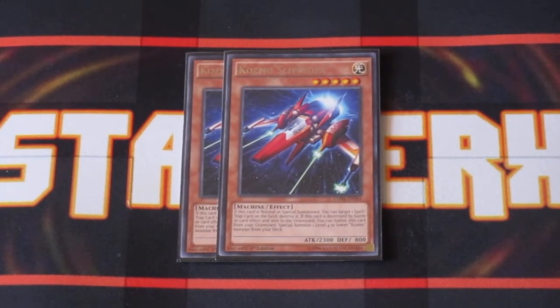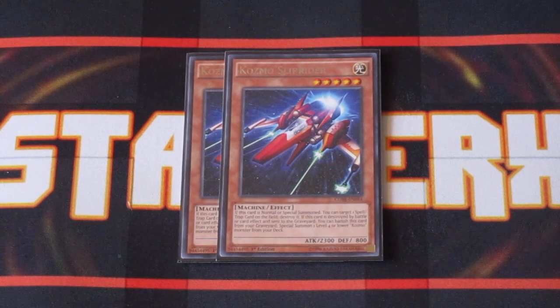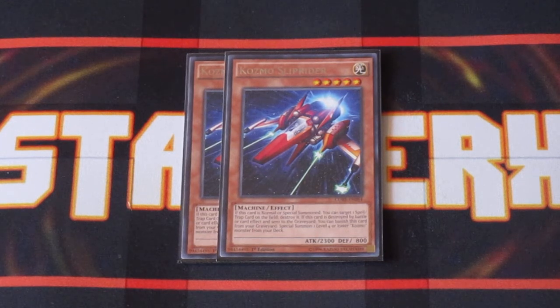Cosmo Slip Rider. Whenever this card is summoned, you target one of your opponent's spells and traps and destroy it — pretty simple effect. Whenever this card is destroyed by battle or card effect, that includes your own card effects, you can then special summon a level four or lower Cosmo monster from your deck to the field, just like Dark Destroyer.